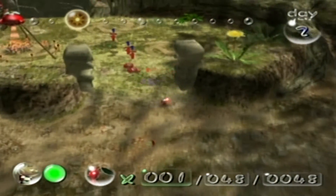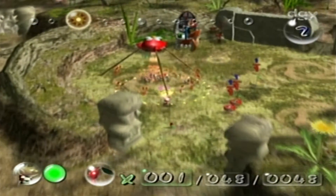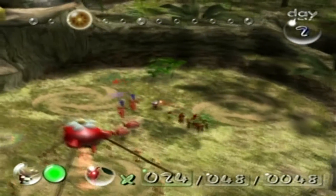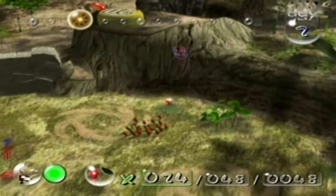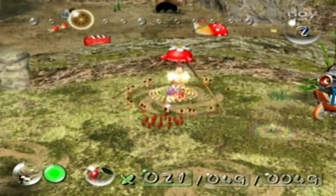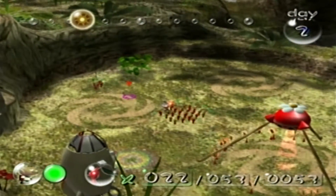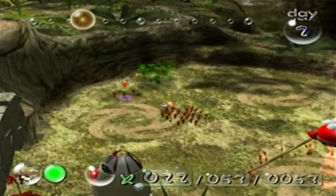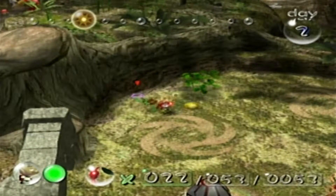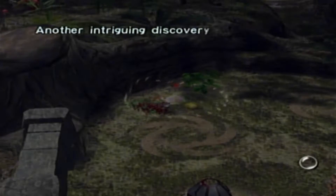I completely missed the Pikmin grabbing the five pellet, so I can't even confirm we got eight Pikmin. Whatever. While they're bringing that back, we're just gonna put a Pikmin to the grass. Because when you pluck grass as a Pikmin, it causes nectar to fall out, usually at least. Two nectar — there we go. Goddammit, you messed it up, Red Pikmin.